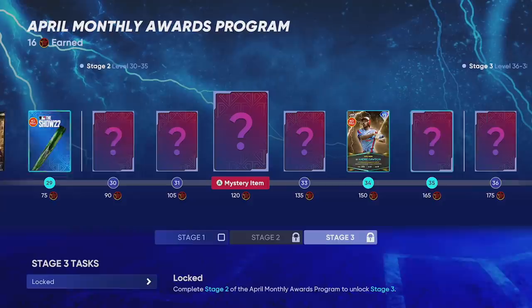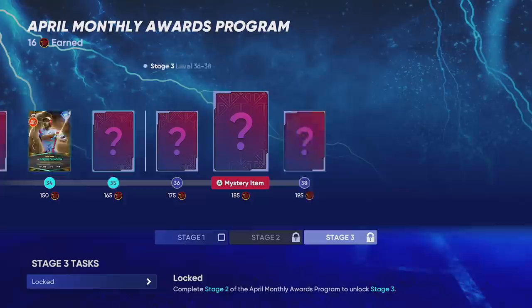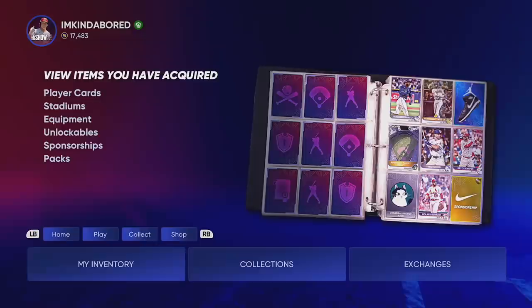We do not have enough stuff in this program to get to Andre Dawson yet, so the only way to use this card currently is through Battle Royale. Looking at where the cutoffs are — Stage 1 runs up to the 80-to-85 point threshold, the 90-point mark is when Stage 2 runs to Stage 3, and Stage 3 runs to 195 points. We don't know what those items are or what other players will be involved — we have to wait and see how real-life baseball plays out.